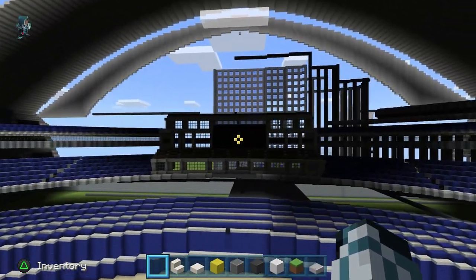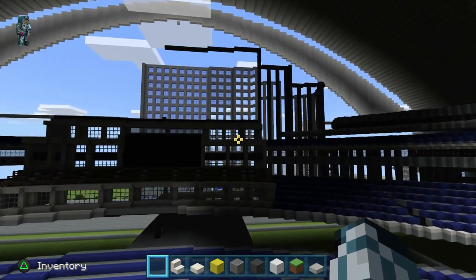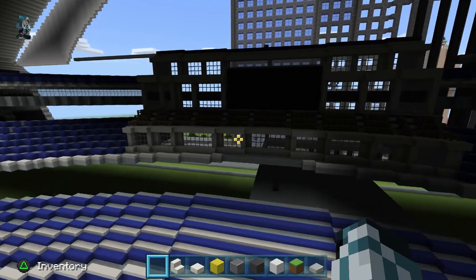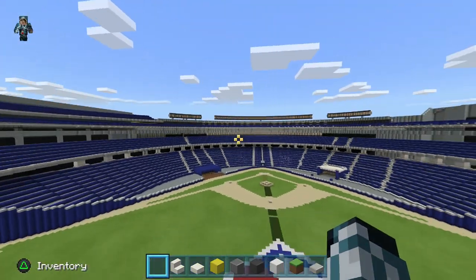This is actually where the hotel is too — it's connected here. These windows around the jumbotron are actually hotel rooms. If you look at the Roger Centre in real life, it's pretty sick how they do that.